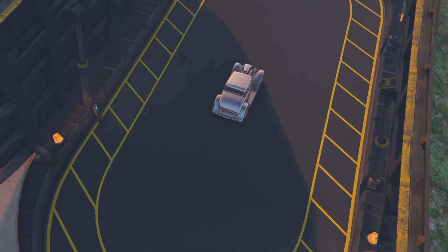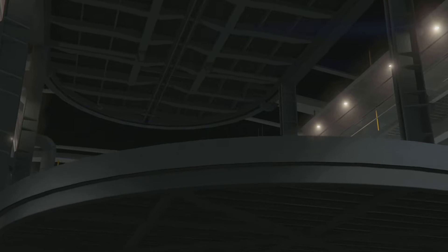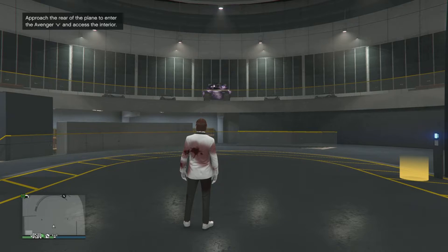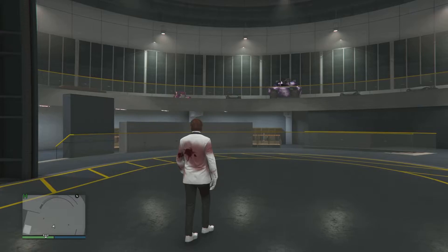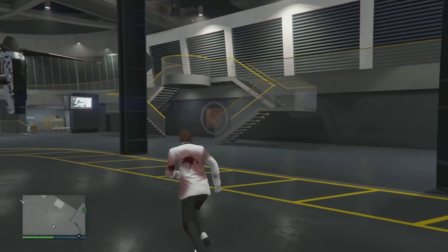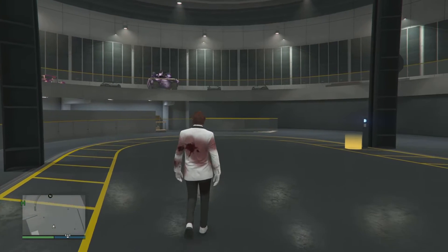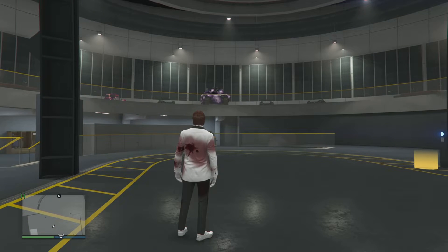You guys can see we are loading into the facility. Once you load in you should be out of your car, standing up just like this. Once you do that, all you are going to do is replace it. You guys can see we have been trading cars here. You are just going to replace it with an elegy or whatever car you have in there. Now do not get in the car and drive it out. The only way to save the car is you need to find a new session, wait about 20 seconds, then close the app — and then the car saves to you.